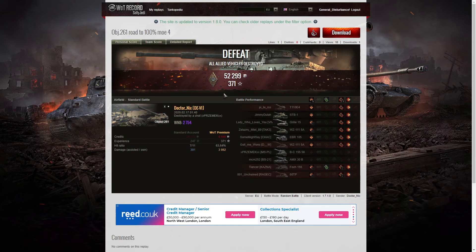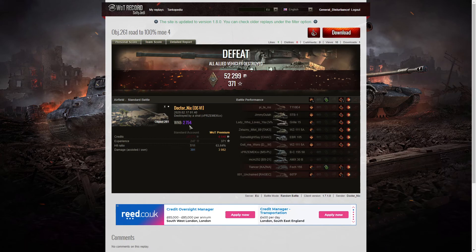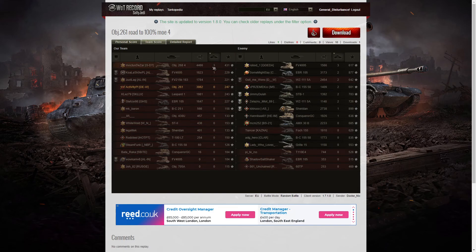It was a defeat, but Dr. Nix did pick up a Bruiser medal in that battle for getting at least five critical hits — he got nine in that one. His WN8 for the game was 2754, which is definitely unicum standard. Looking at the team scores, he didn't get the highest damage — he got the second highest. The high scorer was the Object 268 v4, the Bobject, who managed 4466, whereas Dr. Nix managed 3982. The next high scorer was the EBR 105 on the enemy team with 3173.